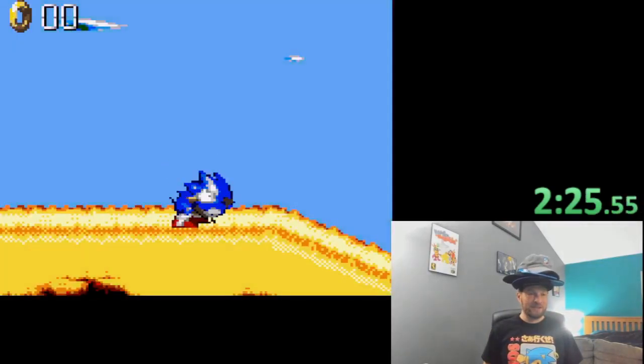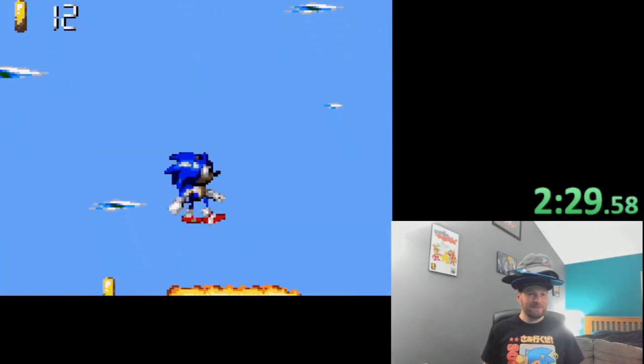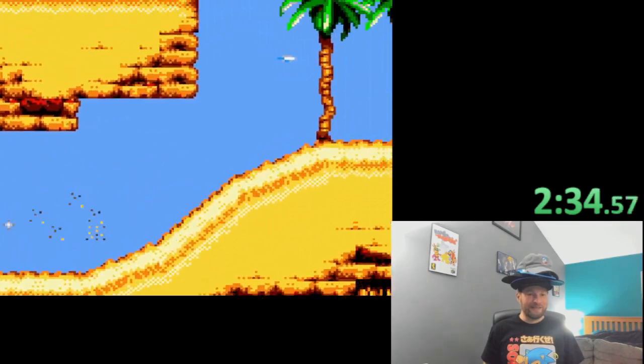Yellow Desert. I thought it was interesting how every zone name is named after a color — Green Hill, Yellow Desert, Red Mountain. That's kind of cool. I mean, none of those zones really stand out as anything special, but it was cool when I noticed that they did that.